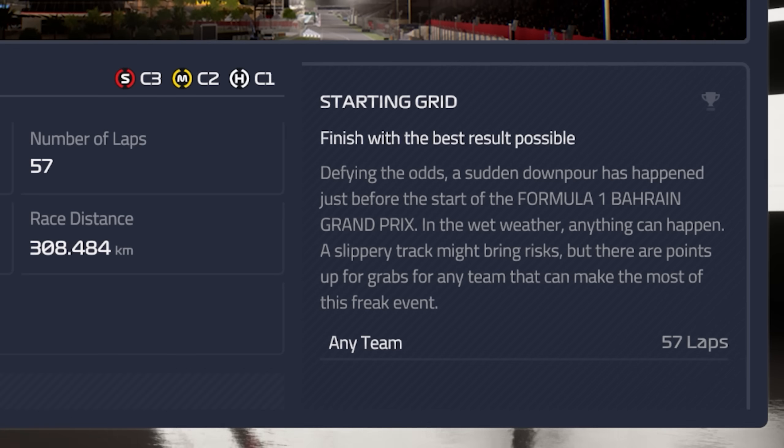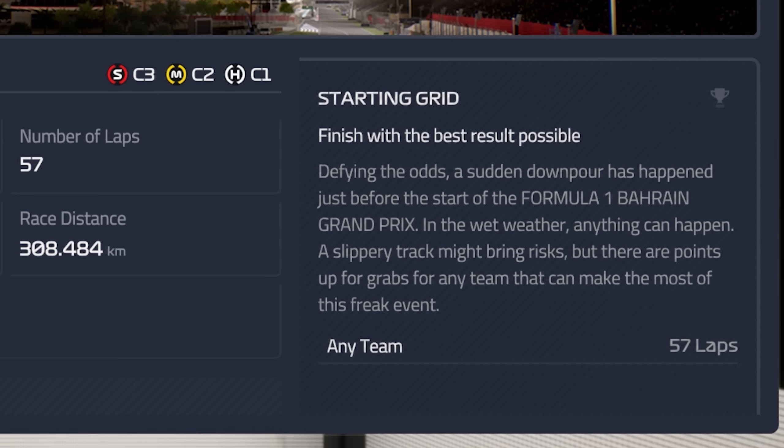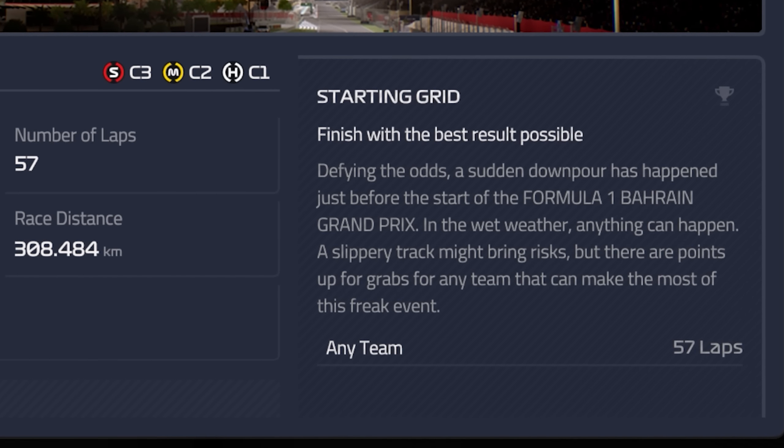And today it is Rain in Bahrain. Of course Bahrain is in the middle of the desert, so it's not very likely to rain in Bahrain anytime soon in real life, but this isn't real life. So apparently there's a downpour for the race and we've got to try and manage our way through it. In the wet weather, anything can happen. A slippery track might bring risks, but there are points up for grabs for any team that can make the most of this freak event.